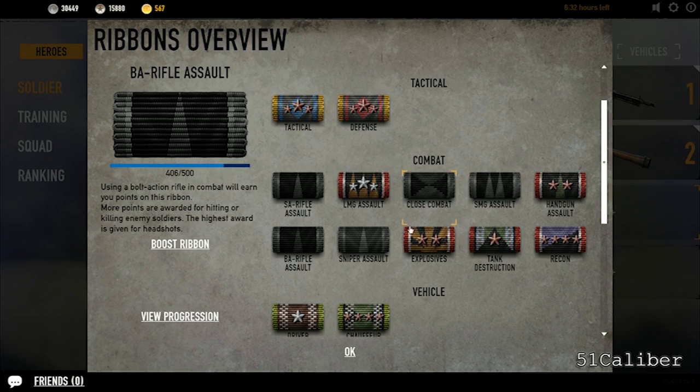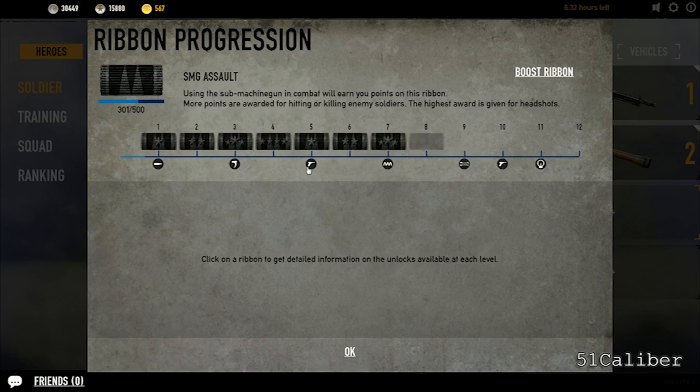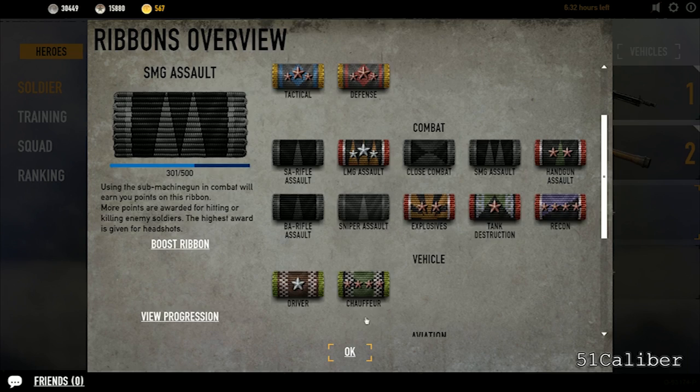Whatever, it's a conversation for another day. Just use some logic and you figure out what comes next: semi-automatic to bolt action, bolt action to sniper, and then semi-automatic to LMG. The thing is, they do give you the SMG right at the beginning after your first battle, and you can see it's already unlocked. So you go in and view progress yet again, and you'll see at level five your second SMG is unlocked, and then level 10 is the Soviet version.